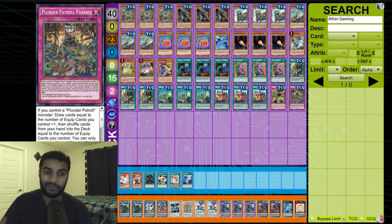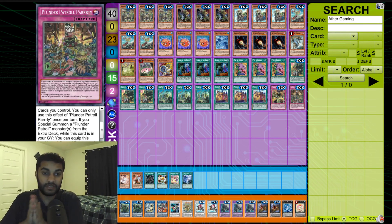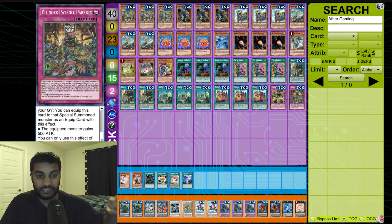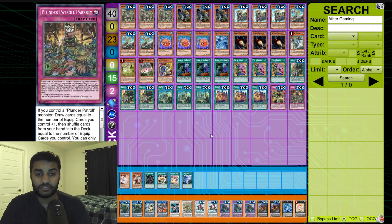We play one Plunder Patrol Party. If you control a Plunder Patrol monster, draw cards equal to the number of equip cards you control plus one, then shuffle back from hand equal to the number of equip spells. You can only use this effect once per turn. If you special summon a Plunder Patrol monster from the extra deck while this card is in the graveyard, you can equip that card to the special summoned monster and it gains 500 attack, once per duel. It provides insane recursion that defines the whole deck.